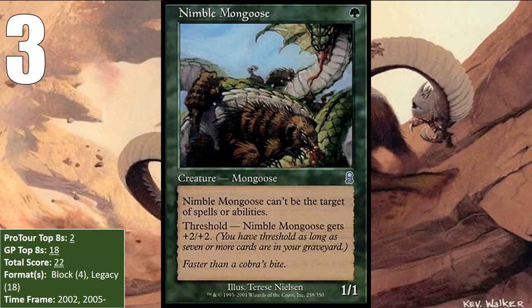This includes various incarnations of Threshold decks over the years, with the earliest versions being called Thresh Grow in 2005, and most recently called Canadian Threshold. It has its most recent top eight at a Grand Prix in Las Vegas earlier this year, and Canadian Threshold is clearly a Tier 1 deck in Legacy that will continue to put up numbers, so Nimble Mongoose has a good shot at climbing up this list in the coming years.